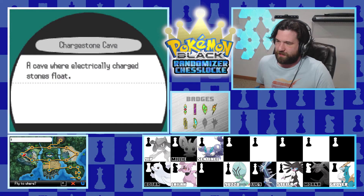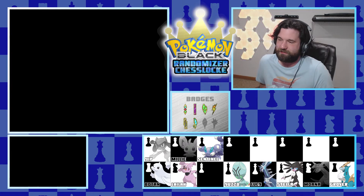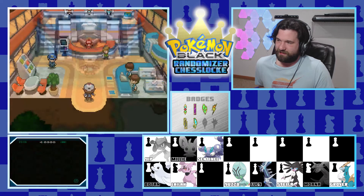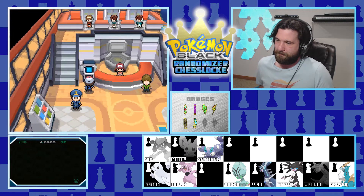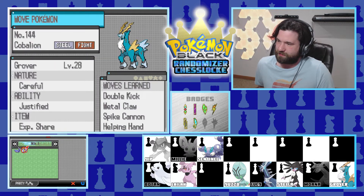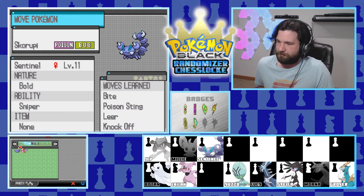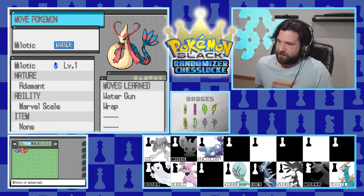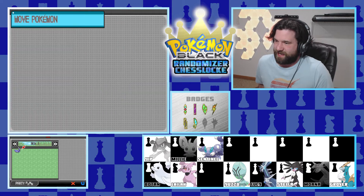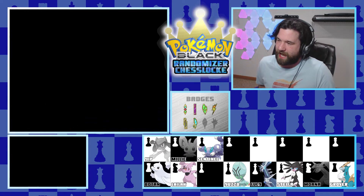Back to Twist Mountain, over by Mistralton. We might as well heal and get Cobalion back out since Milotic is unusable - I'm not keeping it, which is very sad. My brain is very sad. Let's get Grover back out. But first, we have to give Milotic a proper send-off. Milotic, I'm sorry - this hurts me quite a bit. Off you go, happy trails. Back to the water you go. And now we can actually get back on track with the actual journey.